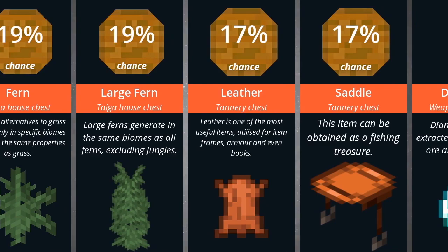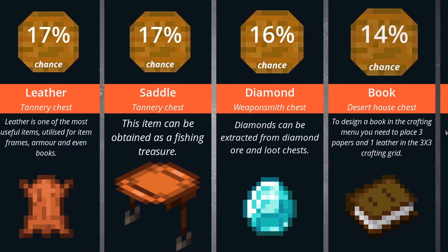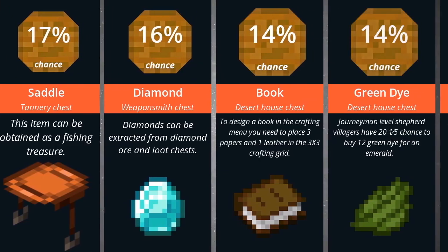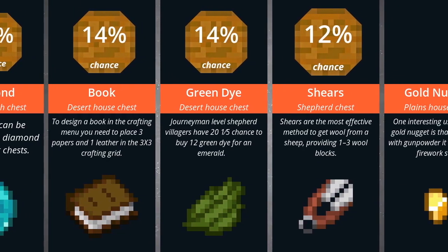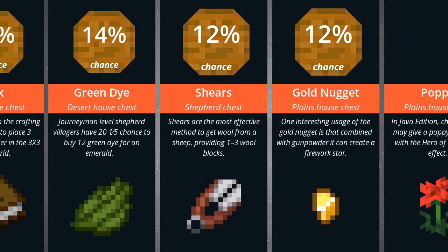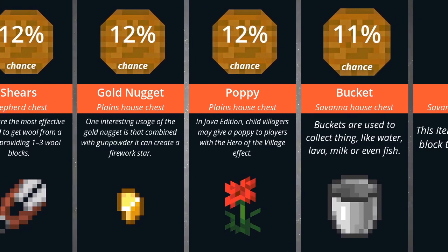17% a saddle, 16% diamond, 14% a book, 14% green dye, 12% shears, 12% gold nugget, 12% poppy.